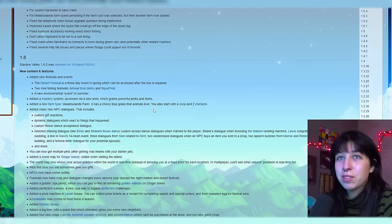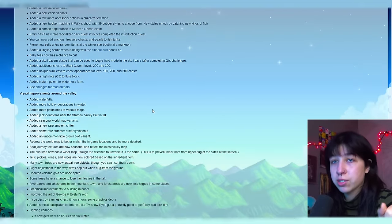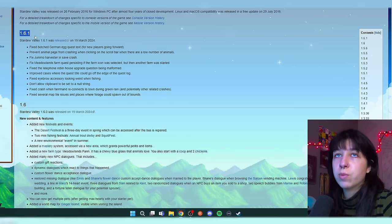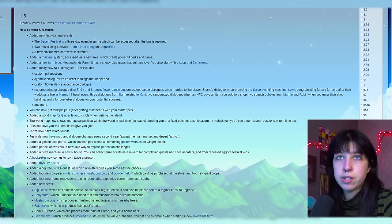Allow me to read through these patch notes for you guys because this is, quite frankly, a lot to read through. I would honestly rather have someone read it to me as well, so I'm here to do the dirty work for you. There is already a 1.6 version out with some bug fixes — we'll go over that a bit later. First, let's go over the major stuff in 1.6.